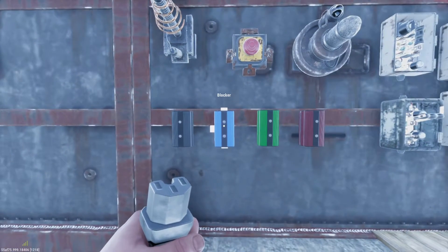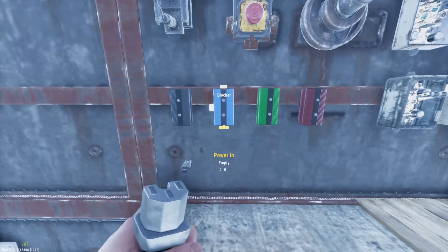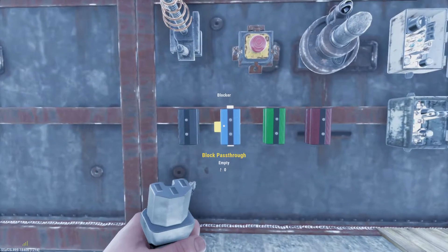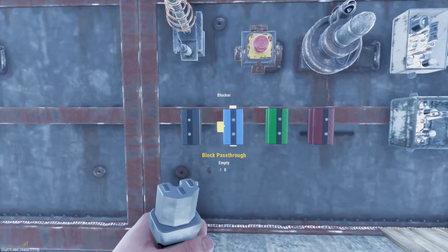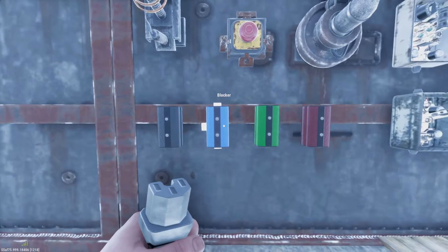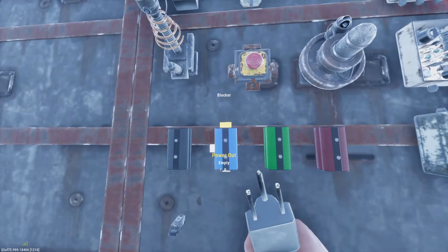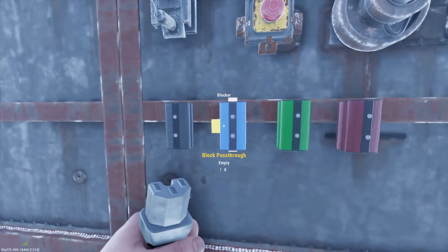This is a blocker. The blocker allows power to pass through from the bottom to the top unobstructed. However, if it receives one power from any source, it will block that pass-through and prevent any power from going through. This only needs one power to activate the block.